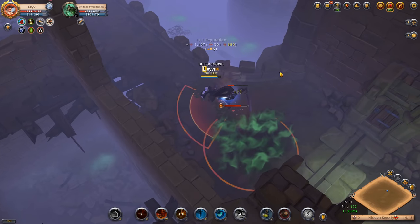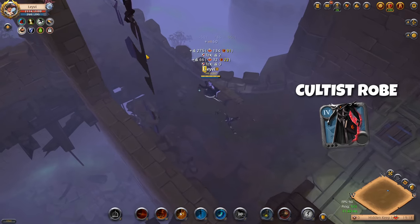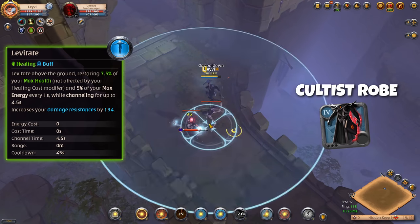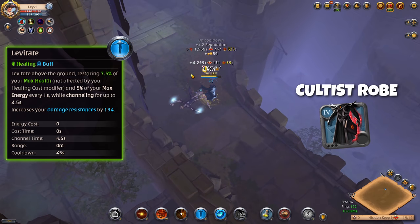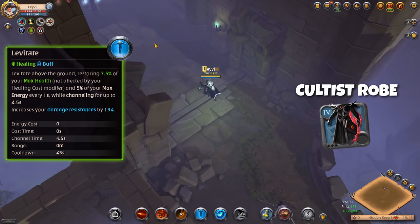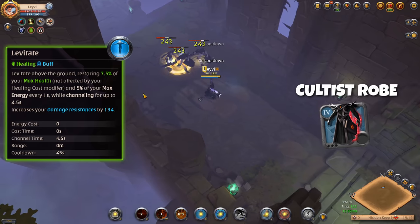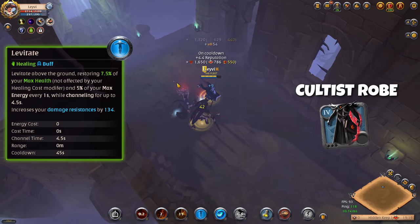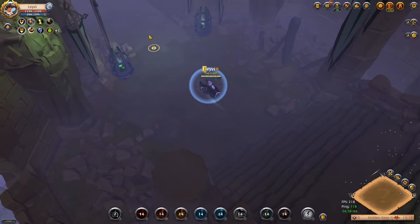Your most important armor piece is the chest, which will be the Cultist Robe. It's cloth and provides the highest offensive stats among all armor types. The special ability of the Cultist Robe also provides both health and energy sustain, which can come in handy when needed. We don't have other energy sustain in this build and most of the time you won't have energy issues, but against a legendary boss you might run out of energy — so having it on the armor is a big plus.